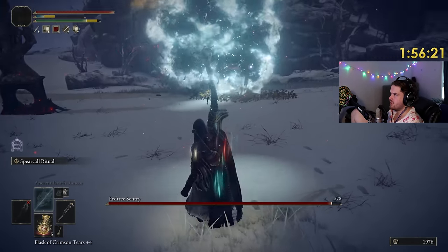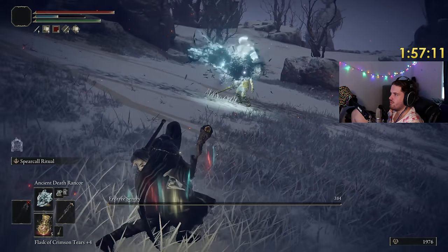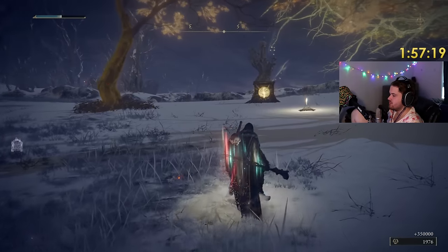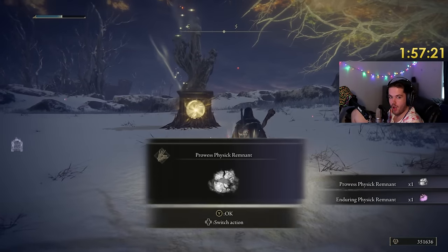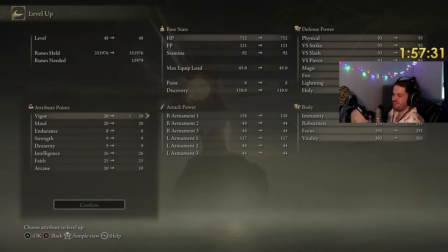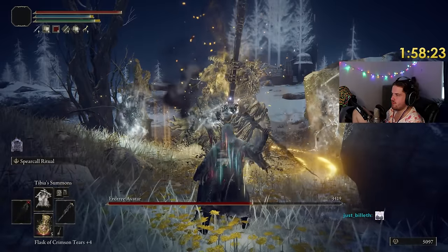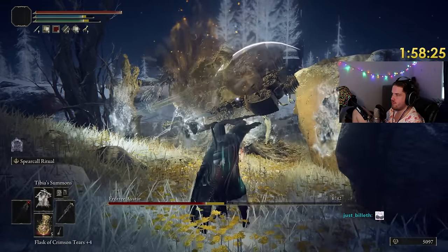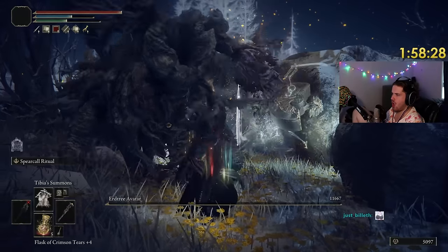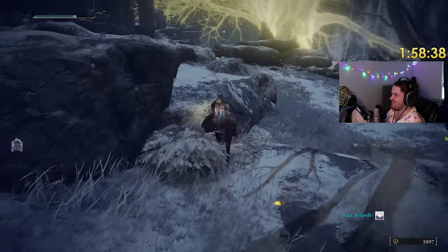You've got golden eyes — you're going to give us a lot of money. Holy shit, we just got 350,000 runes. It just deals so much damage.